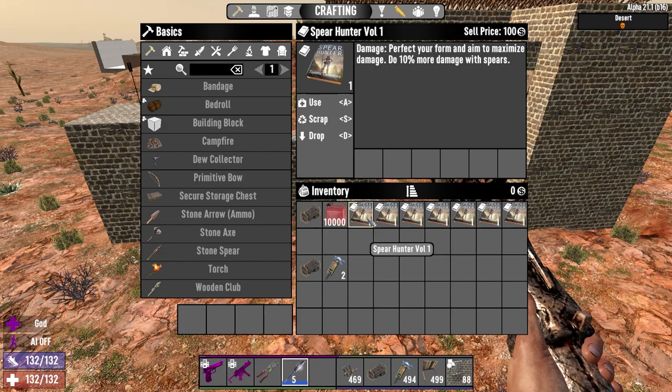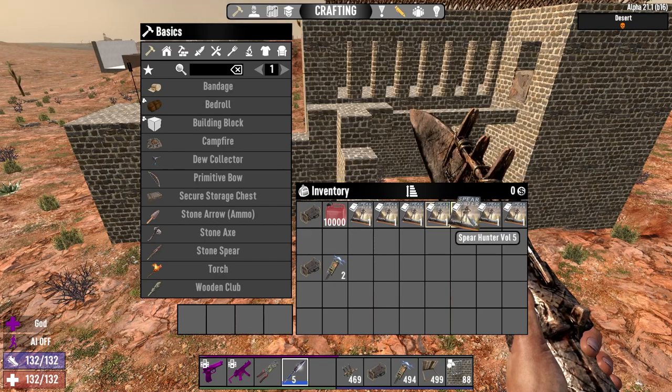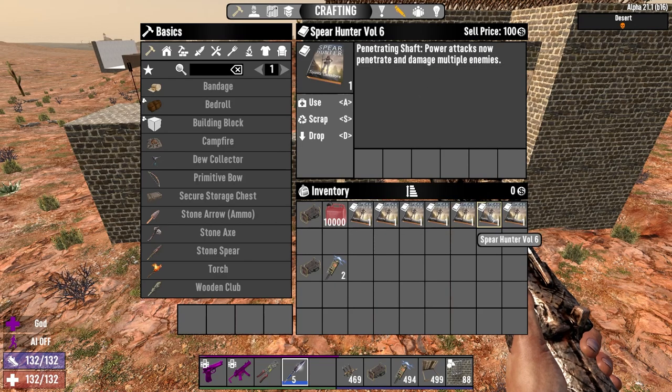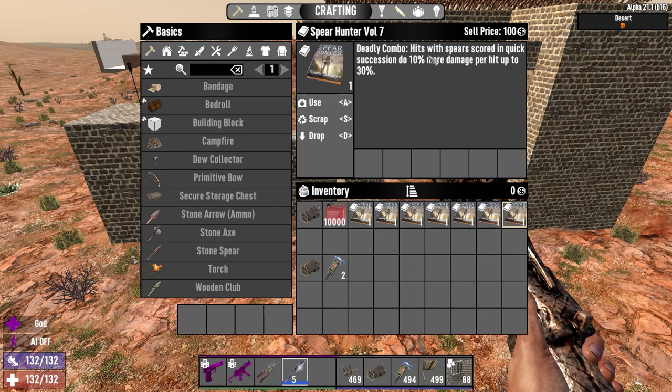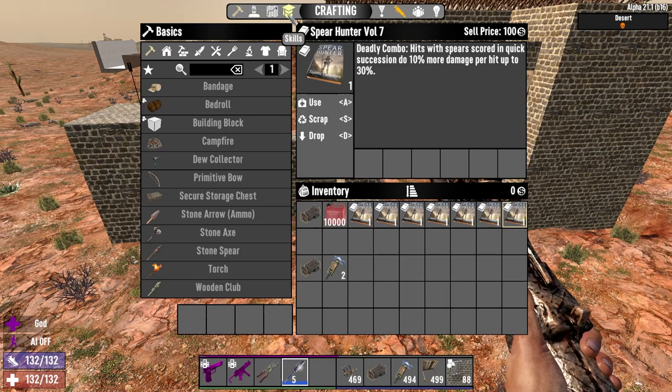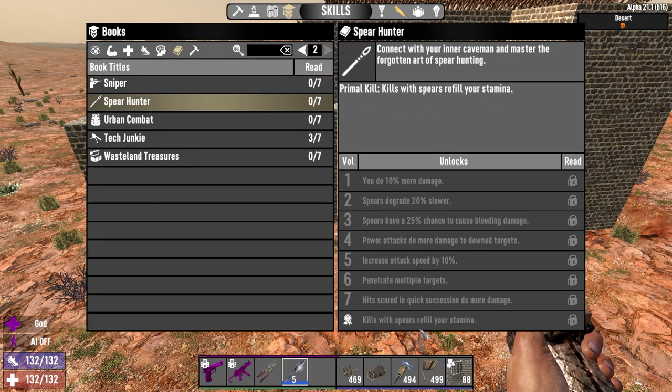The books do generally good things: 10% more damage with spears, spears degrade slower so you're not repairing all the time during horde night, 25% chance to cause bleed damage, downed opponents suffer 50% more damage, attack speed increases. In Alpha 21 there's Penetrating Shaft — power attacks now penetrate and damage multiple enemies, great for a melee horde base. And there's one where successive hits do more damage per hit up to a maximum of 30%. The best thing you can do is complete the series. The completion bonus is Primal Kill: kills with spears refill your stamina.